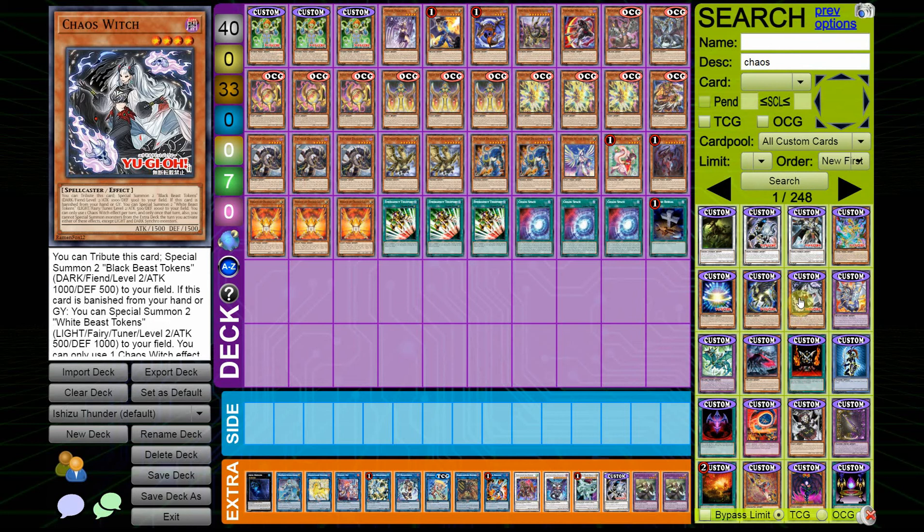The second card is Chaos Witch, which reads: you can Tribute this card to Special Summon two Black Beast Tokens — Dark Fiend, Level 2, 1000 ATK / 500 DEF — to your field. If this card is banished from your hand and/or Graveyard, you can Special Summon two White Beast Tokens — Light, Fairy, Tuner, Level 2, 500 ATK / 1000 DEF — to your field. You can only use one Chaos Witch effect per turn, and you cannot summon monsters from the Extra Deck that turn. This could be a really good card down the line, but based on what we have now, it's not worth playing.